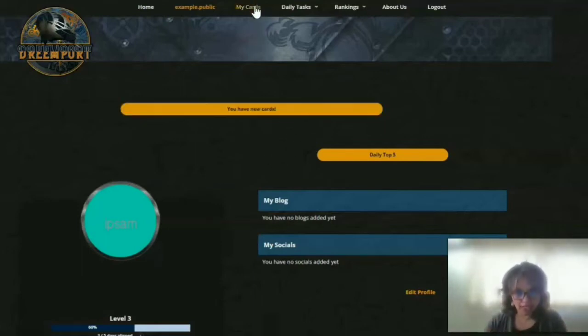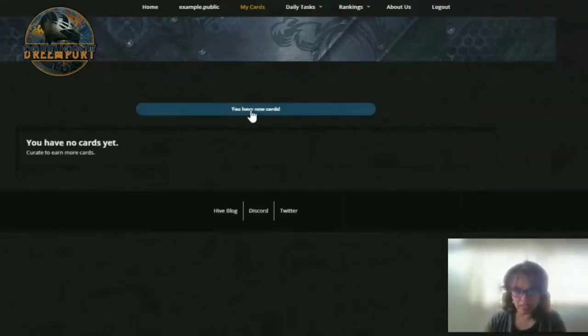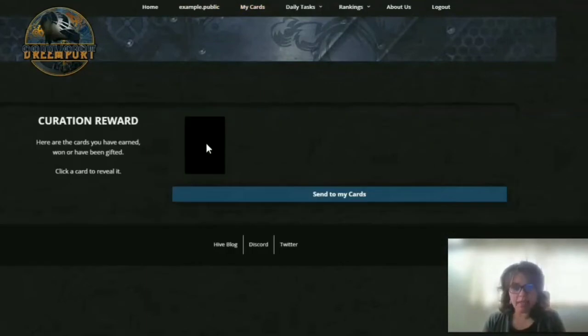If you click on 'my cards,' it has the same notification there. We're clicking on it — my computer's a little slow today. You have new cards — same notification. We'll click on that and see where it takes us. And there we see our one card, because that's all we did today.